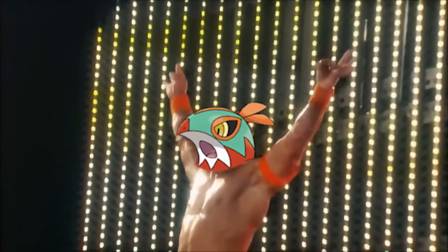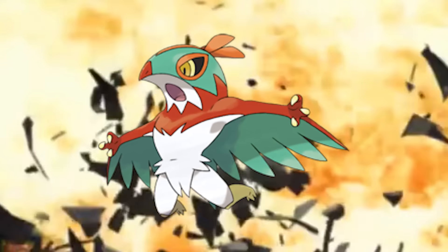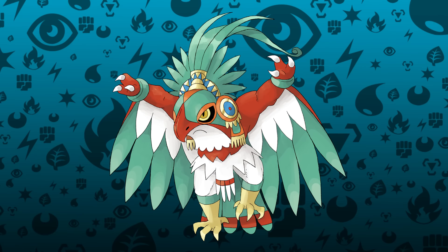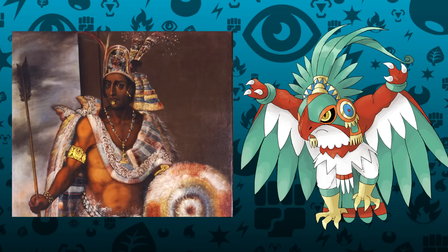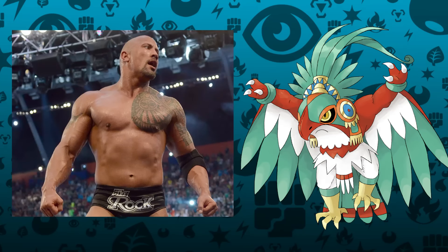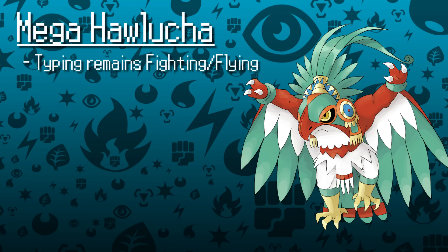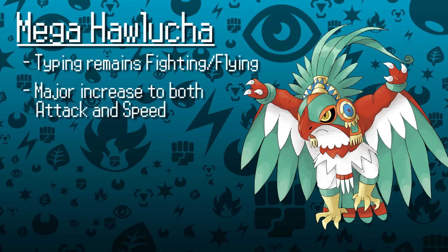Introducing the only sixth-generation Pokémon that I want to get a Mega Evolution: Hawlucha! I really like Hawlucha, and I will do anything it takes to elevate this guy into the status that he deserves. Visually, we went for a look that increased its Aztec Eagle Warrior design by giving it a headdress similar to the one said to have been worn by Montezuma, and made it even more buff to fit in with the wrestling motif. Hawlucha hasn't had great success in VGC, but its main niche lies in its high base Speed stat, the Unburden ability, and its Fighting-Flying typing. I think Mega Hawlucha should see major buffs to Attack and Speed with minor increases in defenses, and the ability Gale Wings — similar to Talonflame — which combined with Sky Drop would allow for some pretty cool setup strategies in VGC.